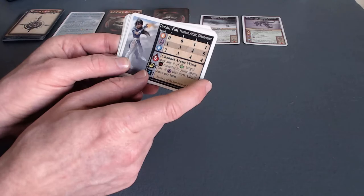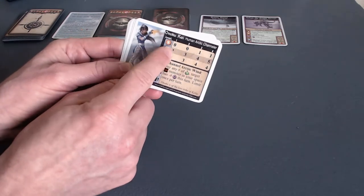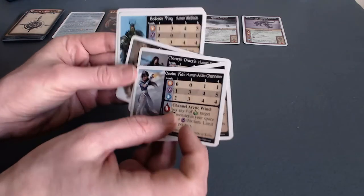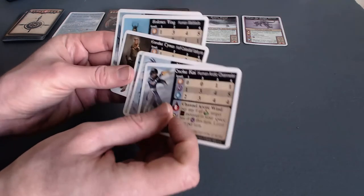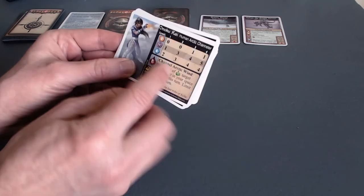Her magic stat goes one, three, four, five — that seems pretty magic-y to me. She doesn't really do much melee, so that's going to be interesting. I've probably played someone without melee before, since I've definitely played Nadalia, and I've also played one of the barbarian types as well.